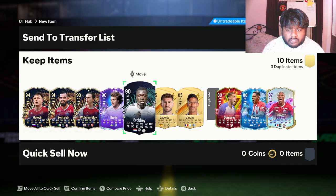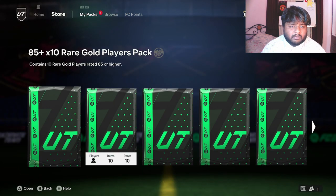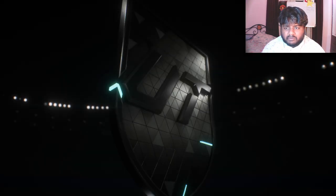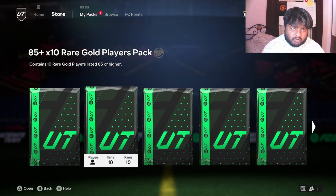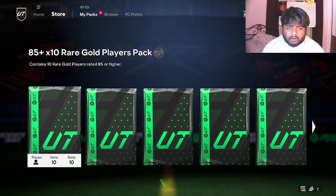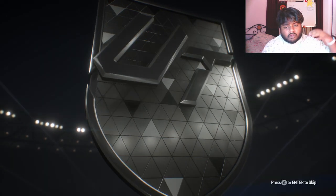Pack number four - here are the things we got. We're gonna skip past these and open pack number five because I need some continuity. We'll count this as pack number five - this is an 85 times 10 pack. We got basically nothing there, but we did get a Team of the Season card which is important. I am going to be opening a lot of packs because this is the final pack opening of EA FC24.